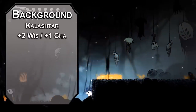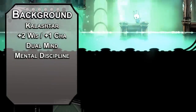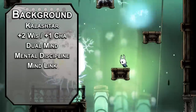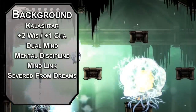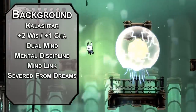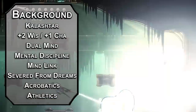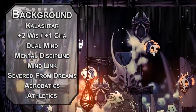Kalashtar get +2 Wisdom and +1 Charisma, Dual Mind for advantage on Wisdom saving throws, Mental Discipline for resistance to psychic damage, and Mind Link to communicate with creatures telepathically as long as they speak one language. The Knight isn't actually mute, but they don't speak to the shopkeeps, and the shopkeeps still understand them — obviously, telepathy. You're also severed from dreams, meaning you don't dream, maybe because you're an empty husk pumped full of dark juice. For your background, we need to build our own for physical skills like Acrobatics and Athletics, because we won't be able to get them from our classes.